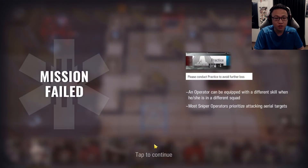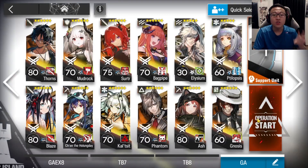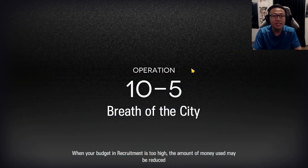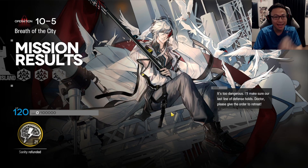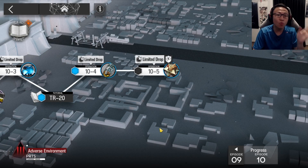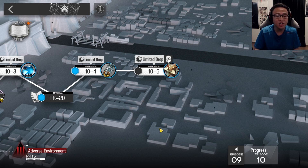As you can see, even in the difficult version of a stage, if you leave, your sanity is refunded. Even if you go back in again, you can still retry without any loss in sanity. This bonus is only available during these two weeks — beyond that, you'll still lose half your sanity if you leave in adverse mode. This encourage mode applies only to Chapter 9 and Chapter 10; Chapters 1 through 8 do not have this benefit. So if you're not done with Chapter 9 yet, use these two weeks to rush through it with no sanity penalty.